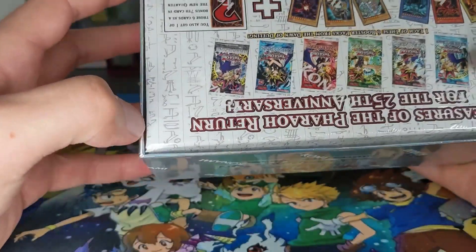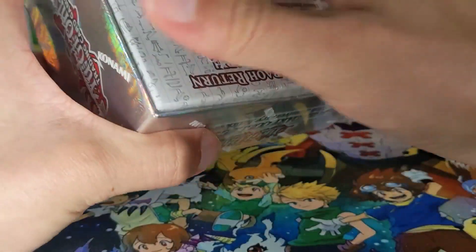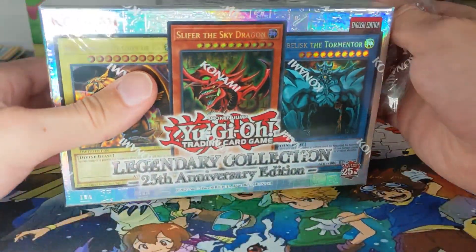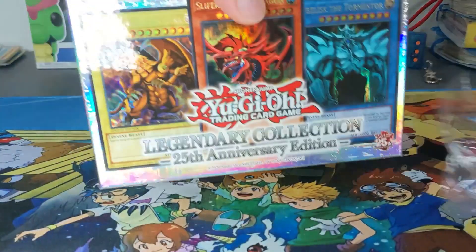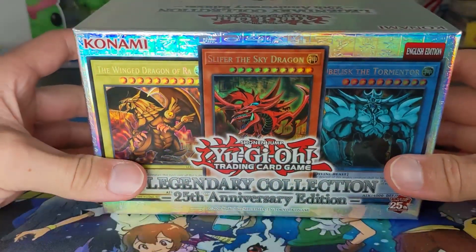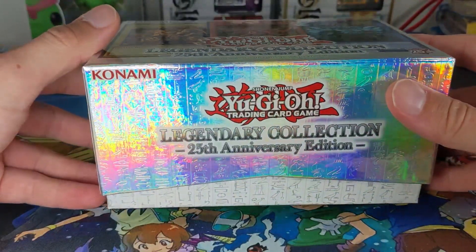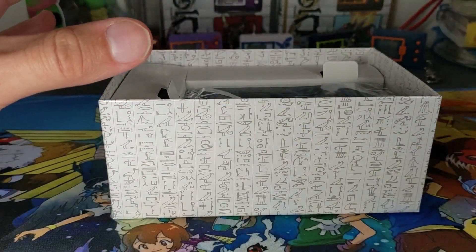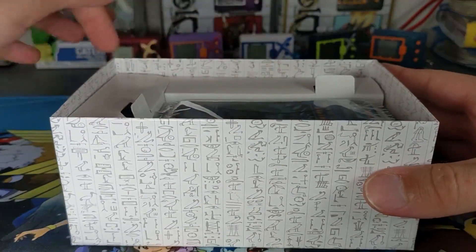I'm going to find something to carefully break through this. That way we don't damage the box too much. Let's check the box. This box is nice and shiny. I love this, it looks really cool. Wow, look how shiny they are. I have washed my hands before doing this - I don't like to get the cards dirty. Check out all the hieroglyphics on the side. They've gone into great detail with this. All the way around the box and even inside the box here.